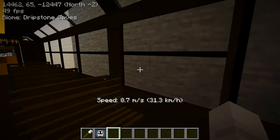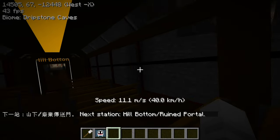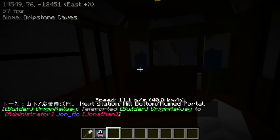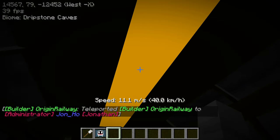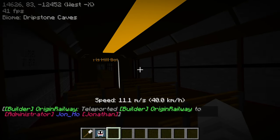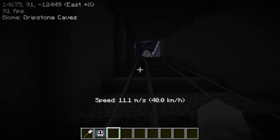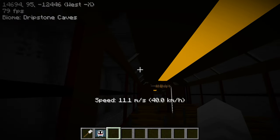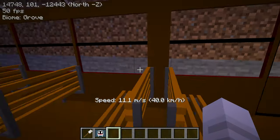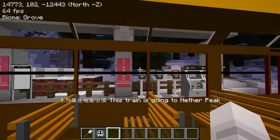Wow, this is like a real throwback right here. I haven't been on the peak tram since I was really young, and I'm really happy to see this in Minecraft - this really brings back a lot of memories. Especially since these trains are now retired in Hong Kong; the new ones are green I think. So they have transparent windows, we can't really tell right now. I wonder why they didn't make the interior of the peak tram marked as interior though.